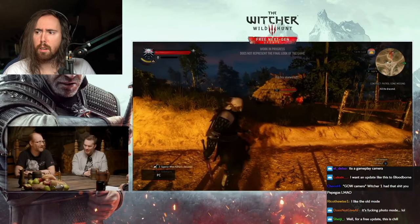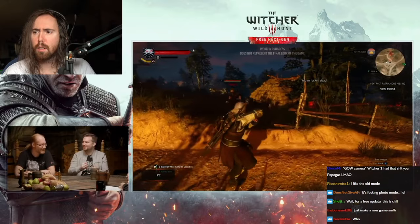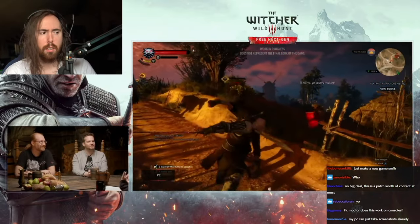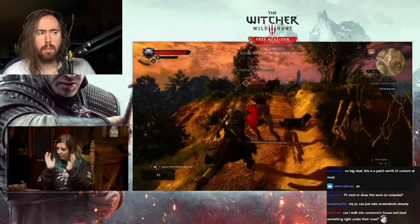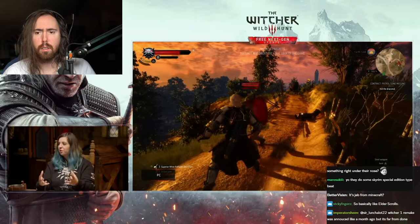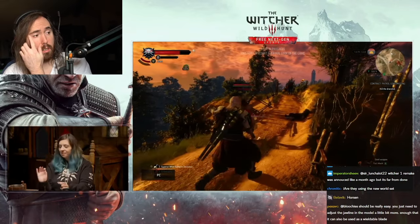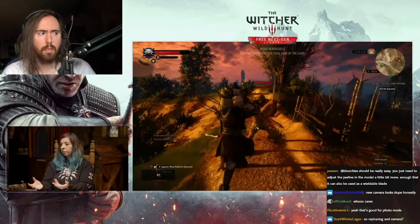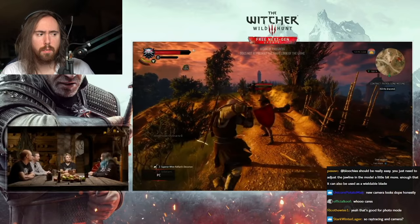We know people want control, so it works when you're exploring, in combat, or riding on Roach. For all of these states you can also choose the old camera. You can mix and match — for example, close to Geralt while exploring, but far away when on Roach. My personal favorite is the horse camera, where you can really see the friendship between Geralt and Roach — the dynamic duo.